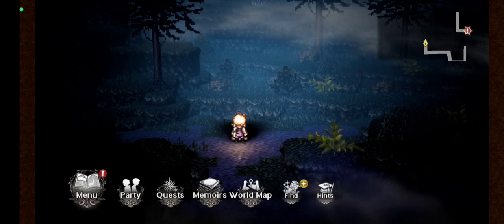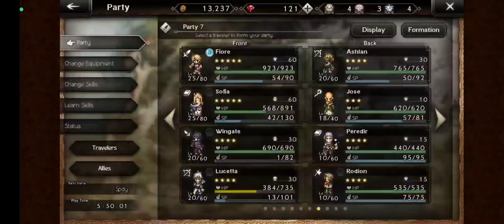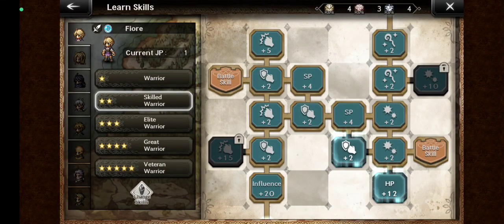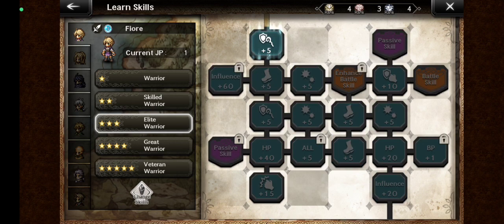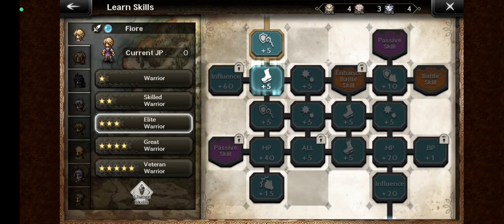You guys can unlock skills through Learn Skill. For your information, to unlock one node it requires JP points, and for one level you can obtain one JP point — so make sure you don't miss it. Okay, not enough JP points. Well, I think that's it.